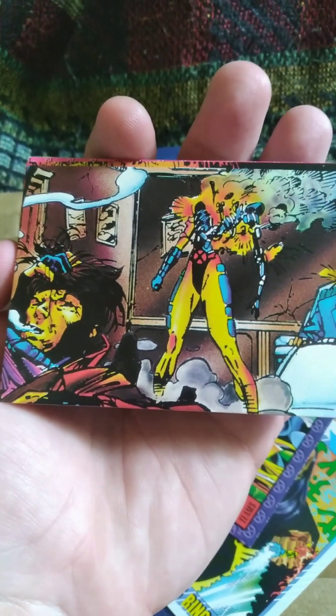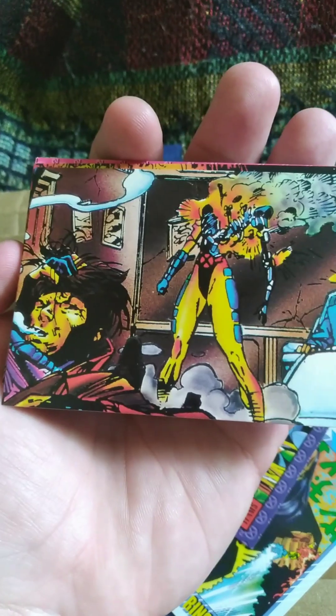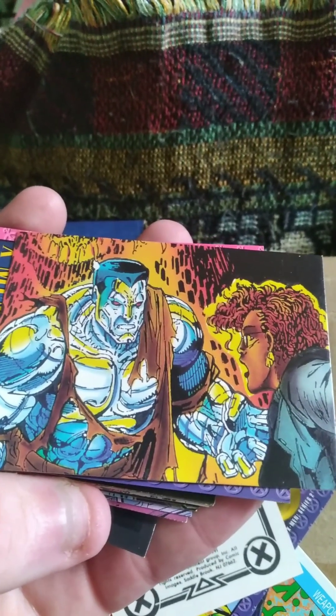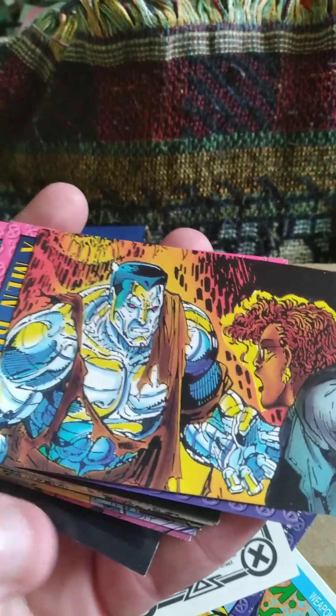We've got another one of those type of things with Gambit here, and it looks like a robot of Jean Grey blowing up — I'm sure that was some sort of interesting story beat. Next up, we have another Marvel card, which is Colossus, with some character that I'm not sure who she is. Maybe somebody I know, but I'm not really familiar with that. Really cool art on that as well, like the other ones.